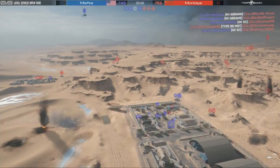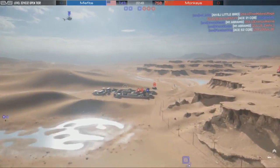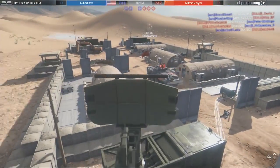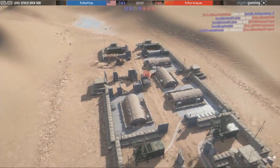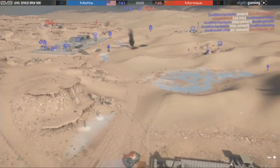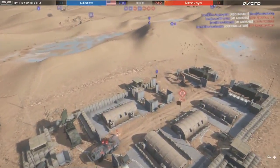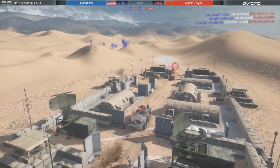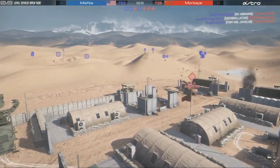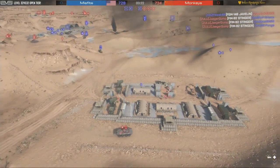It's two minutes into the game, nearly even tickets. Charlie being contested heavily. A two-armor push by monkeys onto Charlie — one guy left. Exertus Raider takes out the one remaining guy on Charlie. They will pick up Charlie and it will give the bleed in their favor. On this map, if you get a four-cap it bleeds in your favor. A lot of infantry just walking leisurely to Charlie, and they are on a bleed with four flags as I'm watching the tickets.